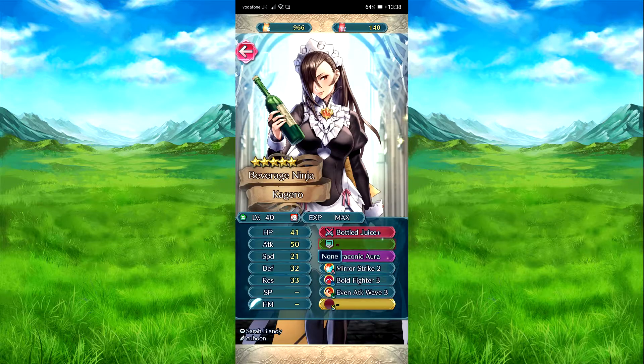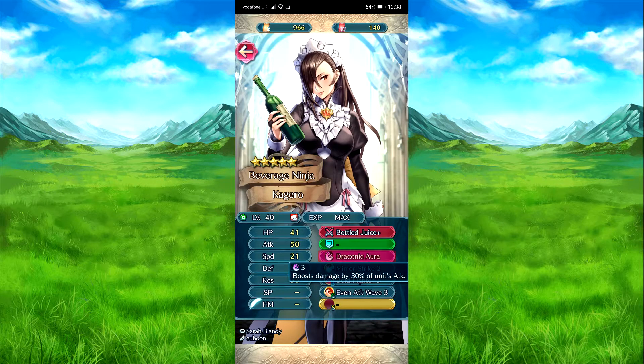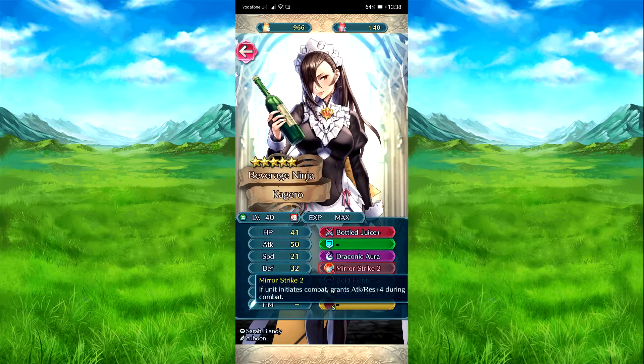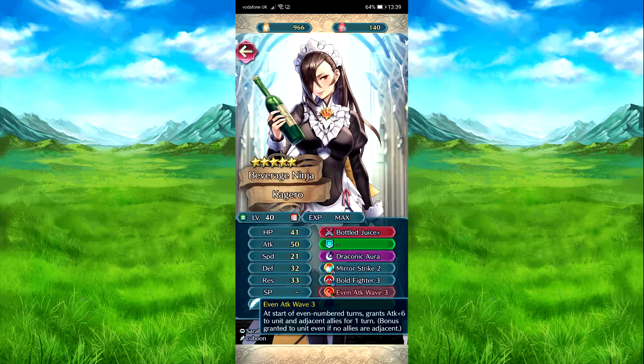Then we have Kagura with Bottle Juice. Cooldown Charge minus 1 on full power attack, and Dagger 7 basically — Defense to rest minus 7 to target and nearby units within 2 spaces. Dracon Agora boosts by 30% of her attack. Mirror Strike: if she initiates combat, Attack stat plus 4. Both Fighter skills are there — if she needs to combat, grants Spectacle and Charge plus 1 per attack, and it's guaranteed to make a follow-up. And then Emeritus: at the start of her turn, Attack plus 6 to unit for one turn — she gets that on her own.